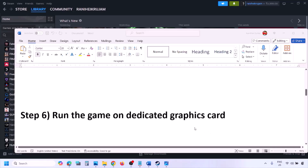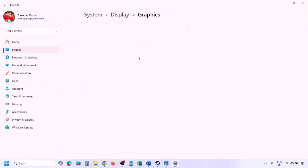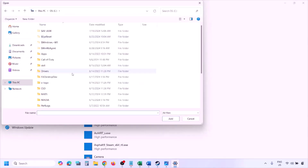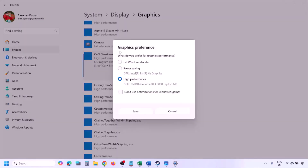The next step is to run the game on the dedicated graphics card. Type Graphics Settings in the Windows search box, go to Graphics Settings, click Browse, and go to the game installation folder. Open C drive > Program Files x86 > Steam > SteamApps > Common > game folder, find the game exe file, select it, and click Add. Once the game is added, click on it, select High Performance, click Save, and then launch the game.